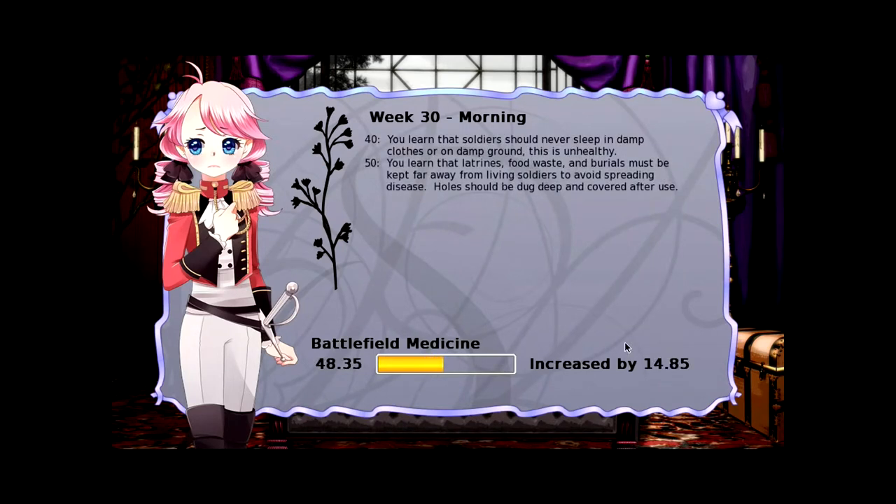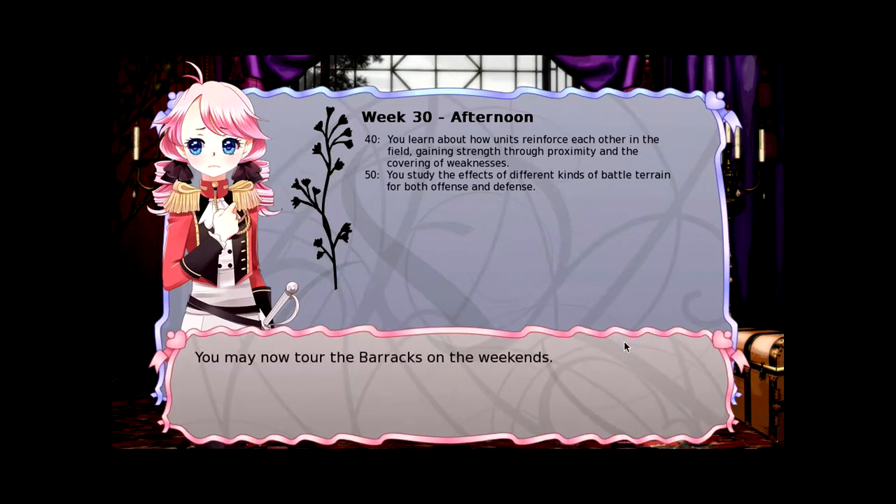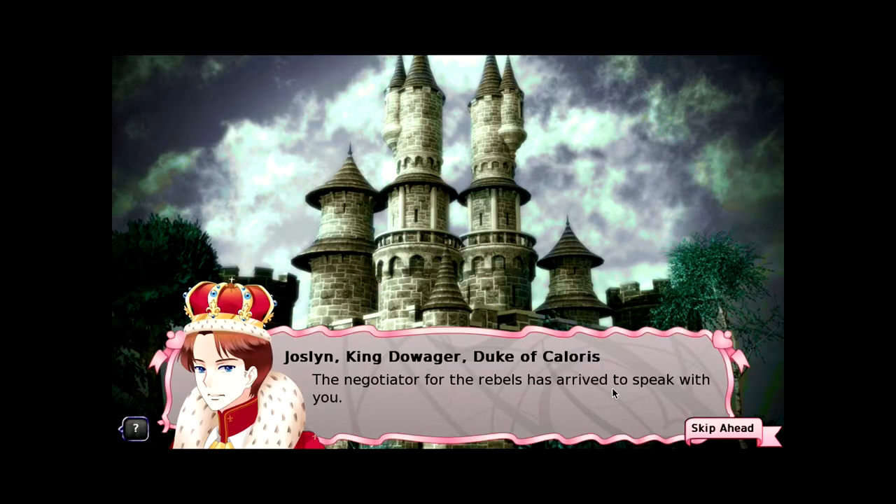You learn that soldiers should never sleep in damp clothes or on damp ground — this is unhealthy. You learn that latrines, food waste and burials must be kept far away from living soldiers to avoid spreading disease — all should be dug deep and covered after use. You learn about how units reinforce each other in the field, gaining strength through proximity. You study the effect of different kinds of battle terrain for both offense and defense. You may now tour the barracks on the weekends.